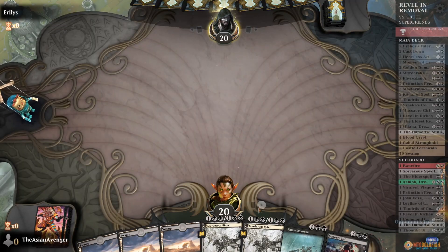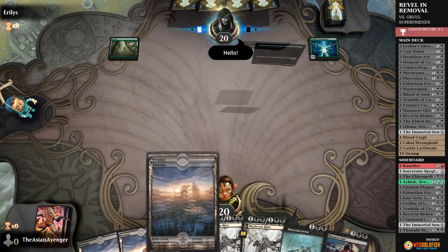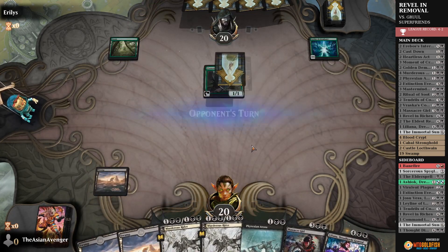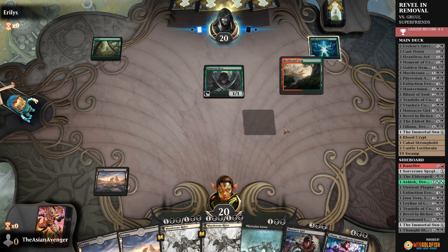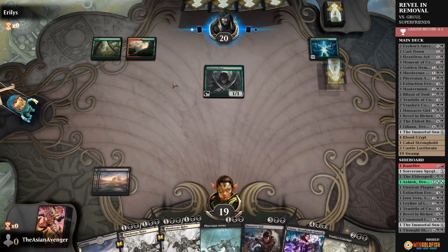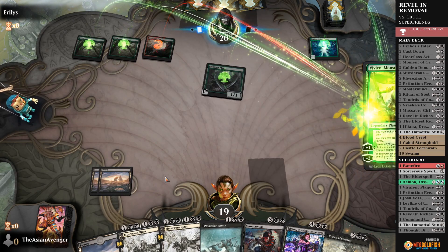Keep — we have Arena, two removal spells, and a Massacre Girl. This might be a pretty quick game. We don't do anything until turn three and they've already got three mana. Their game plan is to just ramp right into Ulamog. This turn could be Nissa or Vivien.